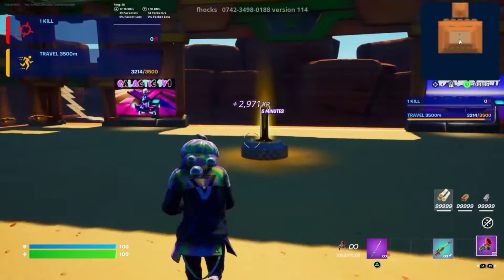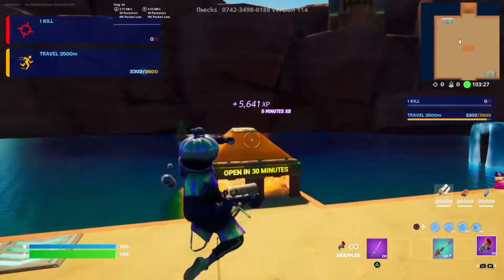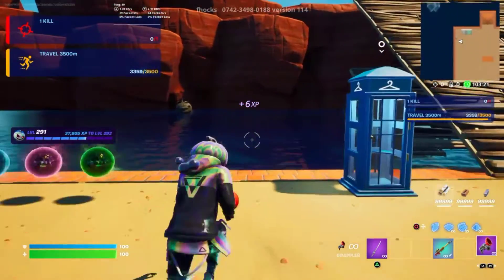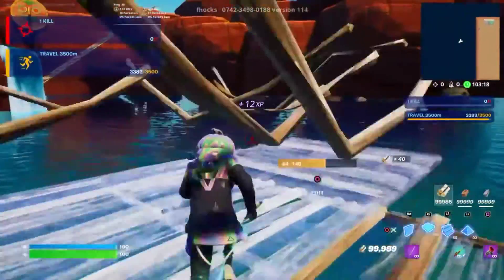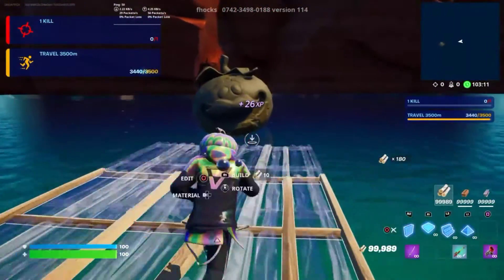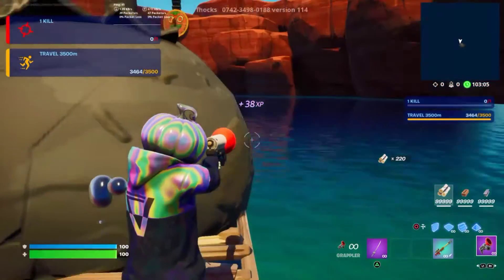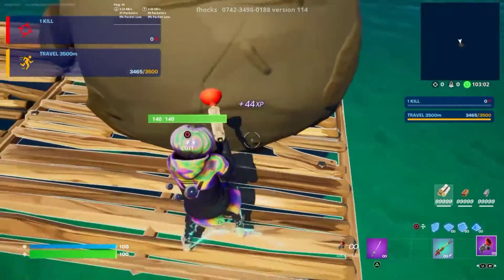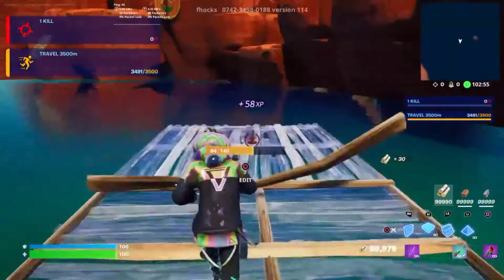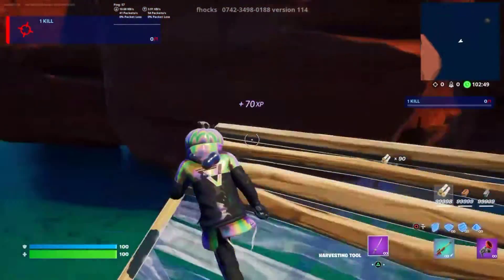For the next one, we gotta go over to this part where you'll find all these glowing orbs, over to the left of the vault. Behind them you'll find a tomato head — or a stone tomato head. All you have to do is simply build all the way over to it, and once you reach it, you actually gotta build like so. Once you're behind it, build two ramps up — one, two — we turn to the left and build five floors: one, two, three, four, and five. We turn to the right and build two more ramps, and on the left you'll find your next XP button.